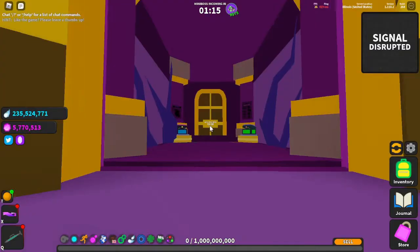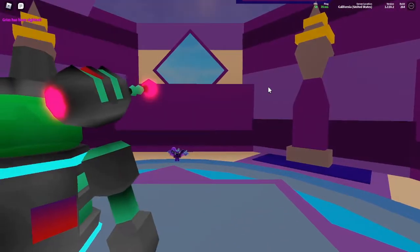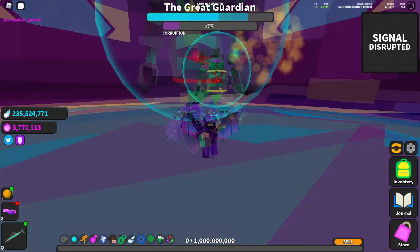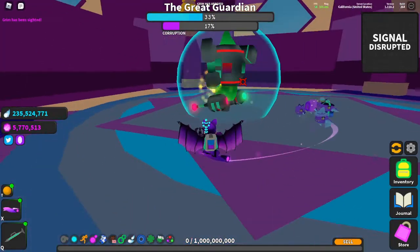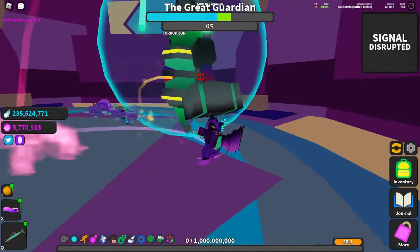For his last quest, Gatekeeper gives you an item that unlocks the door next to him and tells you to defeat a boss inside — a new type of boss called the Great Guardian. A lot of people struggle with this, so let's talk about how to defeat it. One thing to note is that this boss is split into three different phases, with the second phase starting at 66–67% health and the last phase starting at 33–34% health. During each phase, the boss has different attacks you'll need to learn how to avoid.